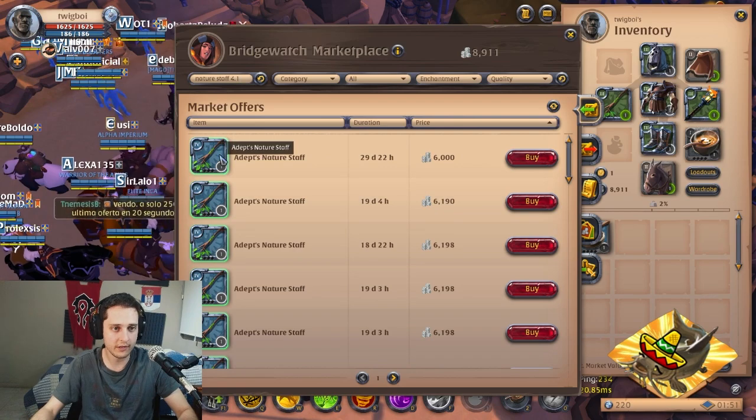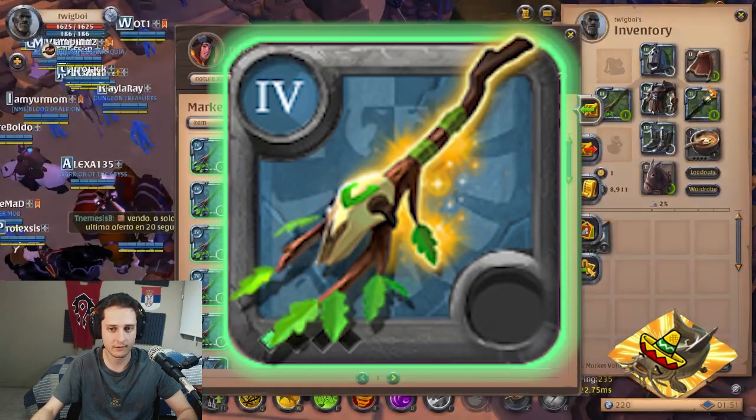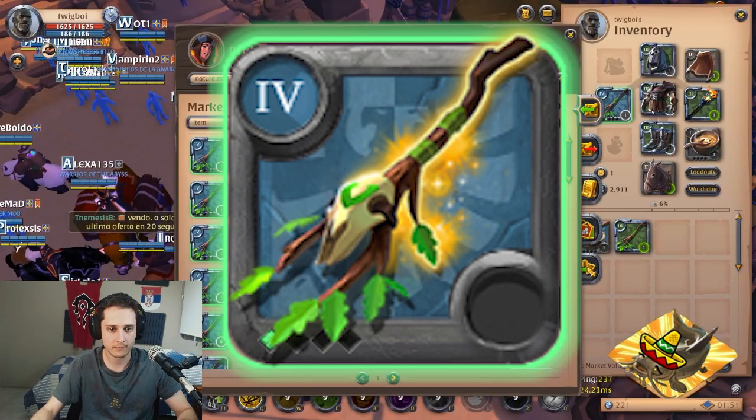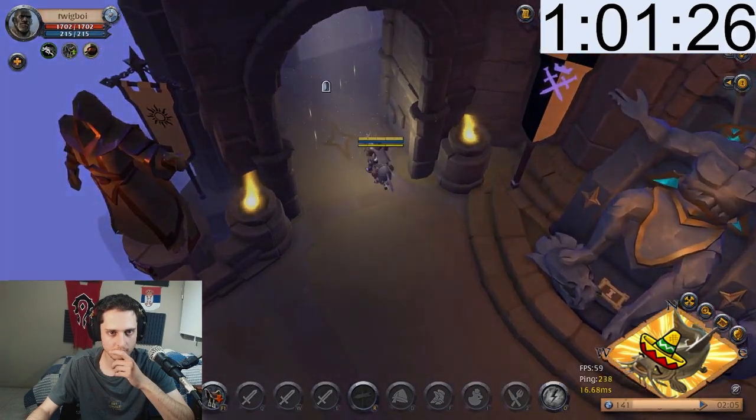Here I made a mistake that delayed me getting a 4.1 set — I got a 4.1 nature staff when I meant to get a druidic staff. So get a 4.1 druidic staff instead with the same abilities. Now comes the scary part: we're gonna go to the black zone portal.